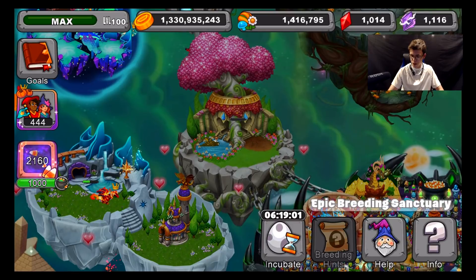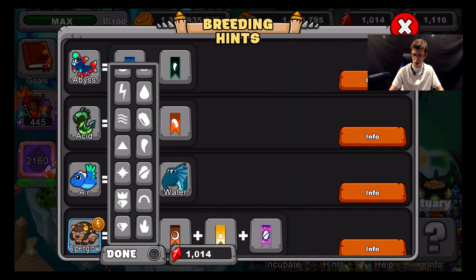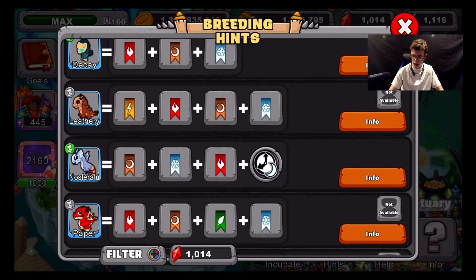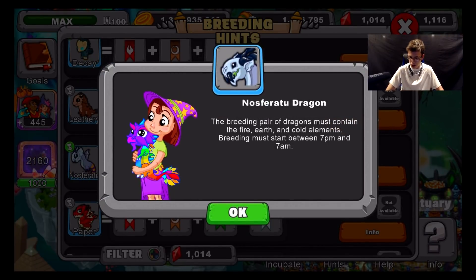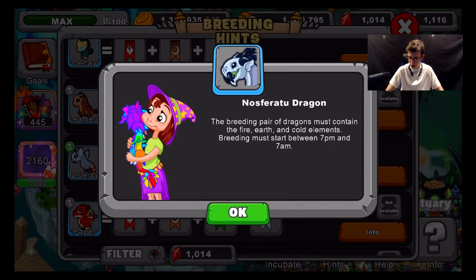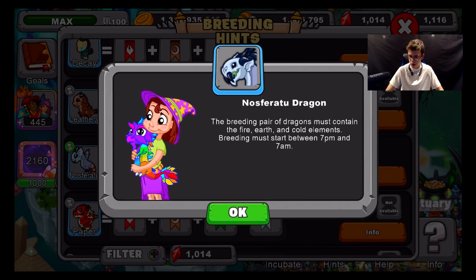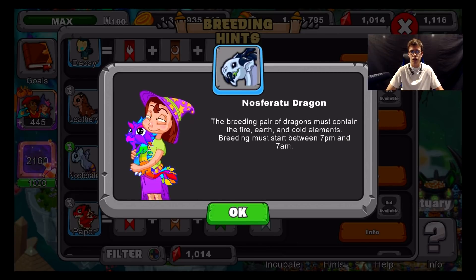Let me go down here: fire, earth, cold. The breeding pair of dragons must contain fire, earth, and cold elements. The breeding pair must be bred between 7 PM and 7 AM — that is a holiday requirement. I'll give you guys a few seconds to look at this, and then we're going to head out for today.